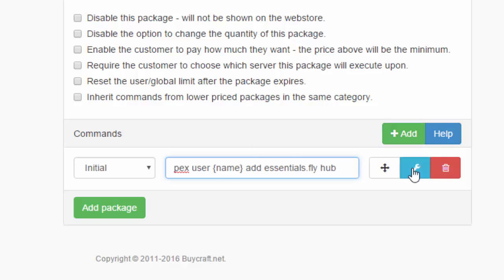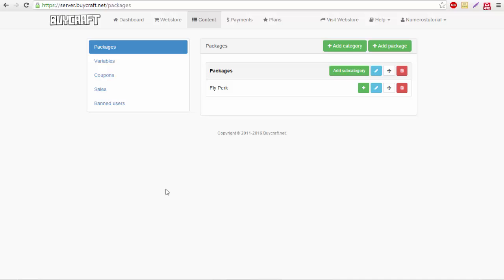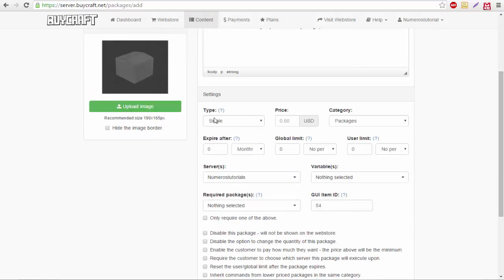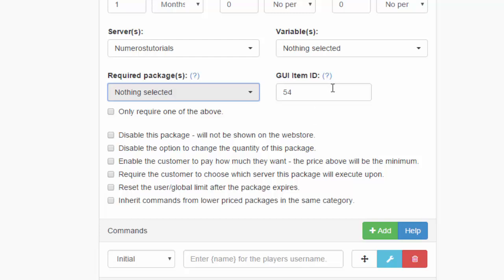That's one command; you can add more if needed. Now let's add another package — you can also categorize things, for example, Ranks in one category and Perks in another. You can also add images to packages. This next one is 'VIP Rank.' You can have all sorts of ranks and give players almost anything in these packages. For the description I put: 'Get the VIP rank when you purchase this package' — with bold text for style. This time let's do a Subscription: five dollars a month, expires after one month.